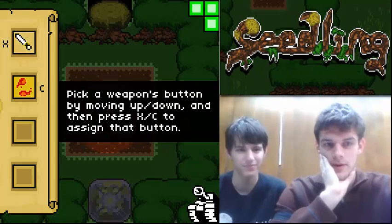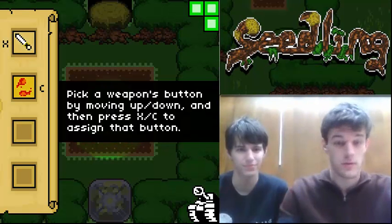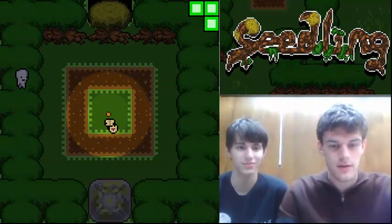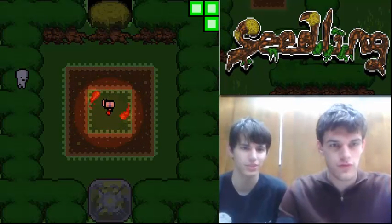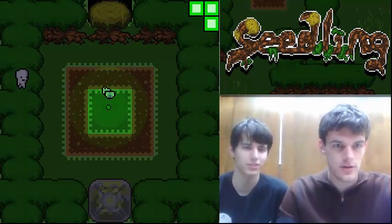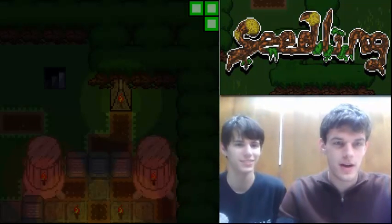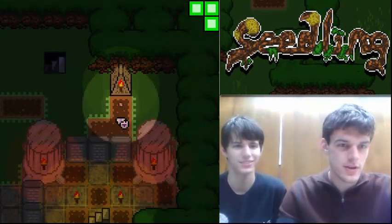Pick a weapon's button by moving up and down, press X and assign a button. Or assign both. Have fun. And I push — it does not actually hurt. But I can... oh, burnable trees! That's what you do to the trees.